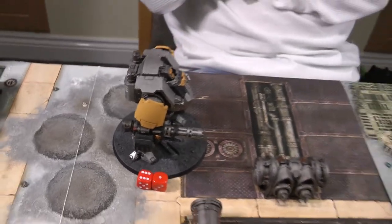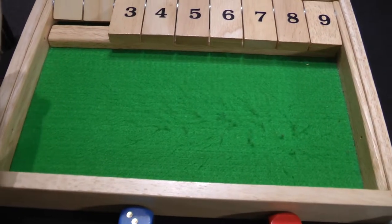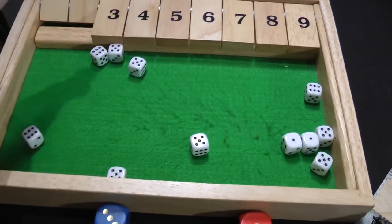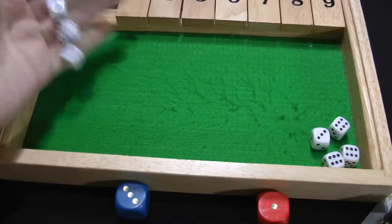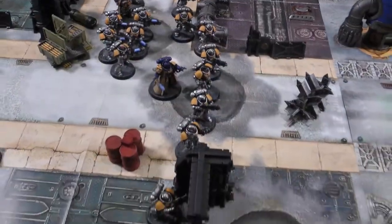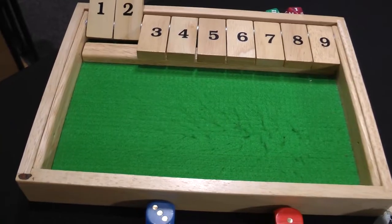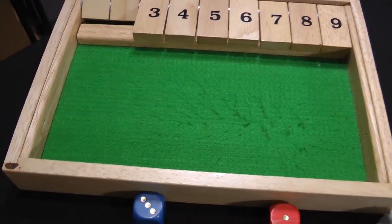Shooting phase: the Dreadnought fires at the Cultists — 12 shots, hitting on fours re-rolling ones, nine hits, wounding on threes re-rolling ones, six wounds, six dead Cultists (no saves). The Intercessors also fire at the Cultists — ten Bolt Rifle shots hitting on threes re-rolling ones, eight hits, wounding on threes re-rolling ones, six wounds — the remaining four Cultists are destroyed. That's first blood: a victory point for the Space Marines.